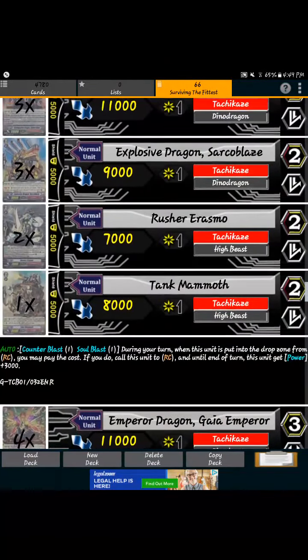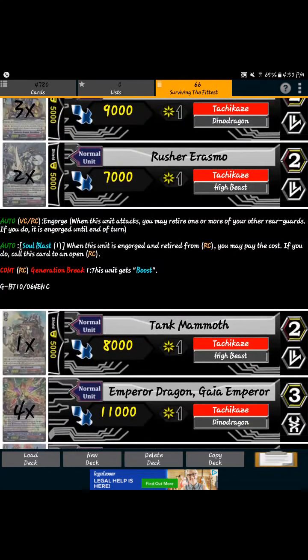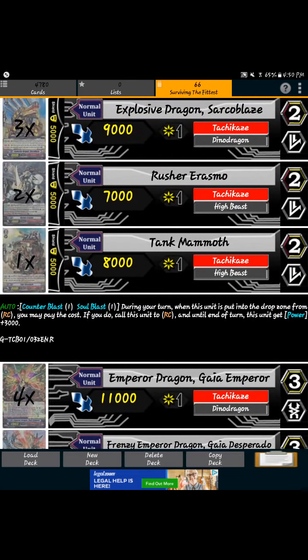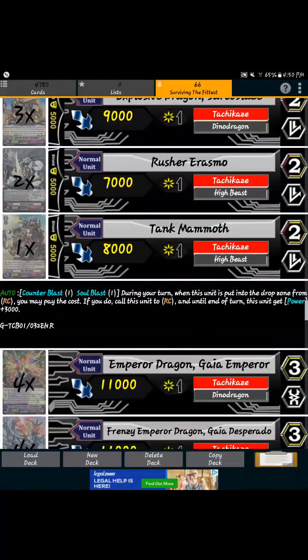I'm playing one Tank Mammoth. He's somewhat of a staple, but I lowered him from 2 or 3 down to 1. His ability: when retired from rearguard, Counter Blast 1, Soul Blast 1 during your turn, call him back to rearguard, and until end of turn he gets 3K — attacking for 11K. He's not bad, but I use Eresmo over him because usually when I'm retiring stuff I'm retiring grade 2s or a grade 3 like Gaia, so having a booster over another attacker is kind of necessary.